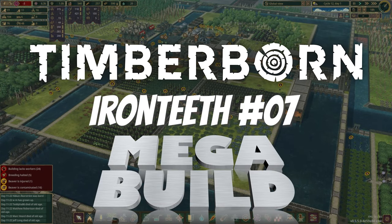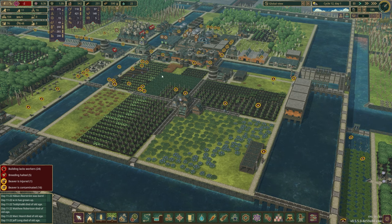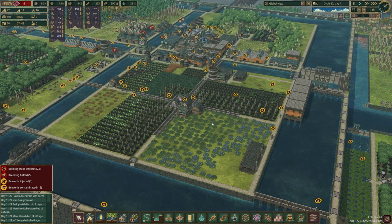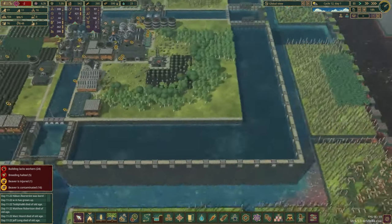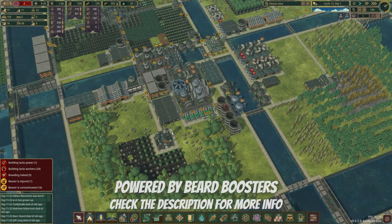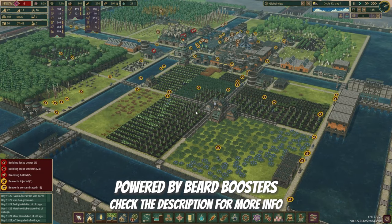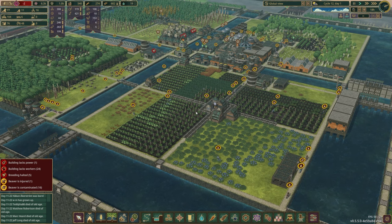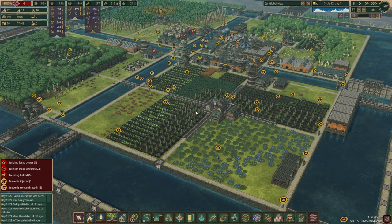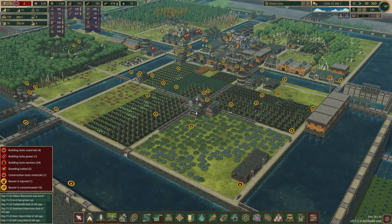Hello and welcome to episode 7 of our Timberborn Update 5 Iron Teeth Mega Build playthrough, here in Cycle 12, Day 1. You see a lot of thirsty beavers, and that's because we had some gross negligence happen in the previous few episodes. We've caused a lot of problems including having 16 contaminated beavers, 6 of whom have the opportunity to recuperate at any given time. We had something pretty good going and then a couple of small mistakes spiraled into chaos. Today we're going to try and fix all that stuff and keep moving toward our eventual goal of having a thousand beavers.